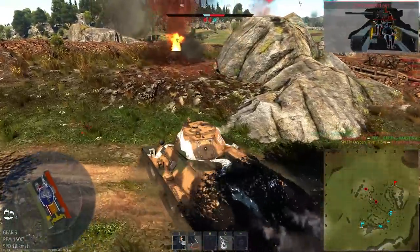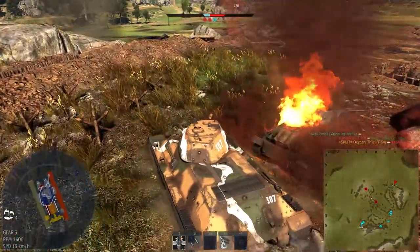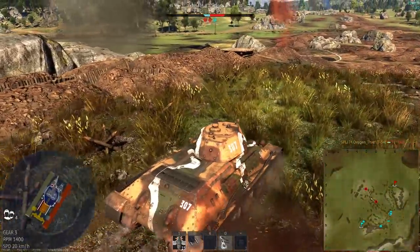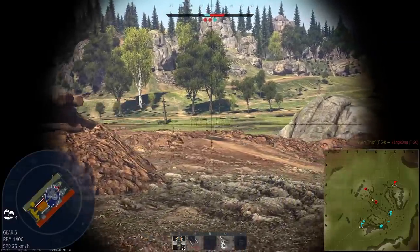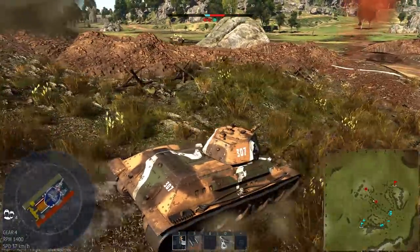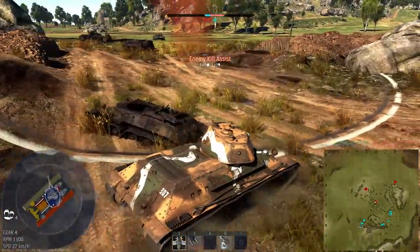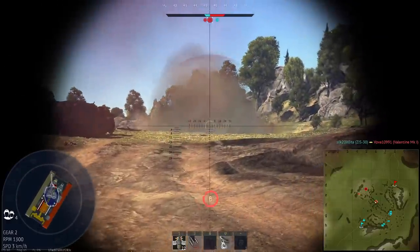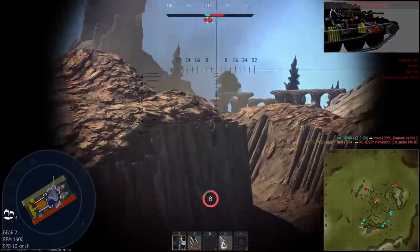The T-34's design is almost perfect for taking advantage of this. So basically, just keep it in your head that when you're engaging an enemy, you need to angle your hull and you need to keep moving. Don't stay still and give them an easy shot. So many tanks in the Russian tree can rely on their armour by using this principle. Practice it as much as you can. It will take a fair while to perfect, but when you do perfect it, you'll really notice the results it gets you.